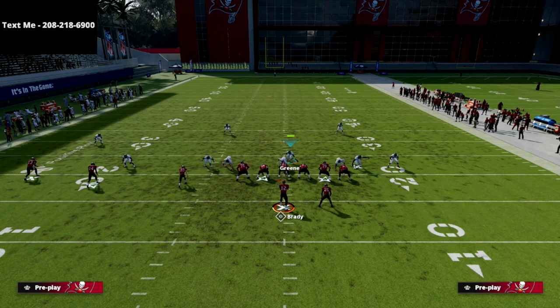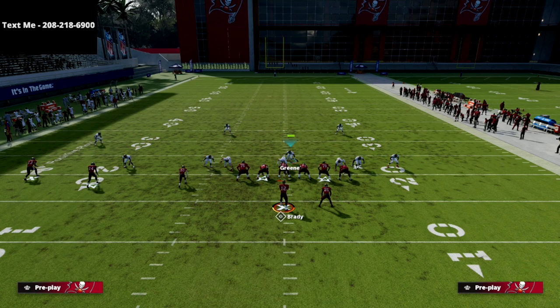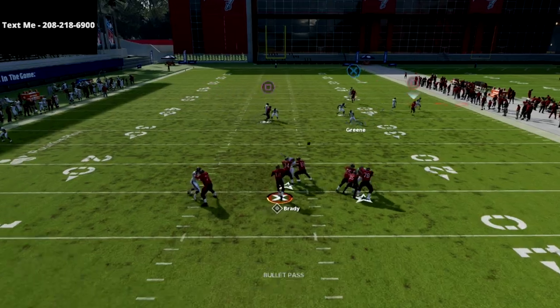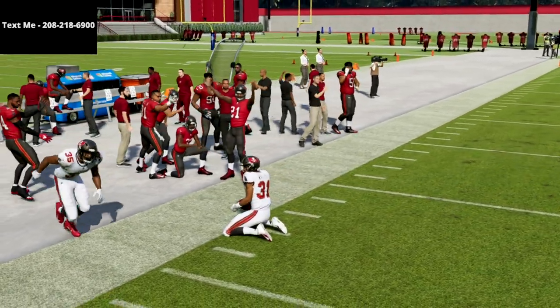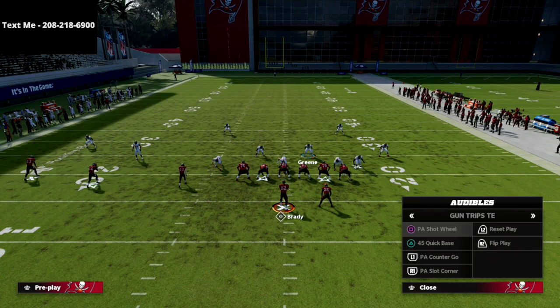If we see a crosser from left to right — a deep crosser, deep post, any of that stuff — we take that as a user. So we're going to bail and then come back into this. And what you'll see is we're able to really take that away. That's PA Counter Go — that's probably the number one play from Trips tight end for years, and this defense basically takes it away.